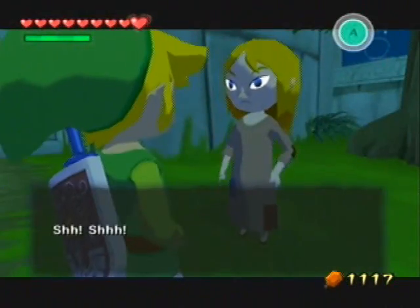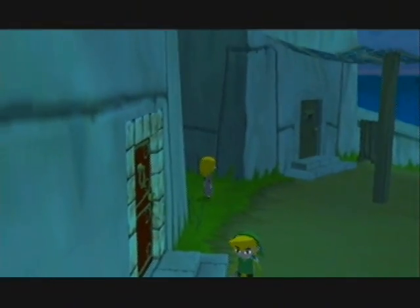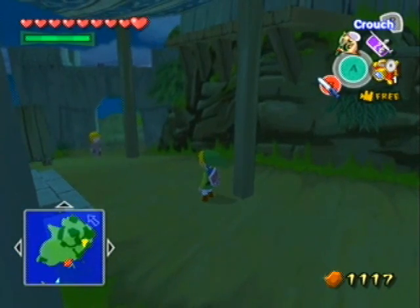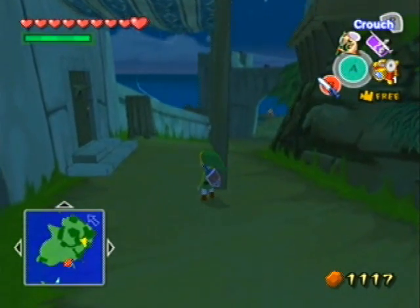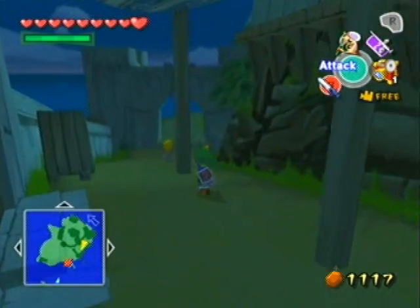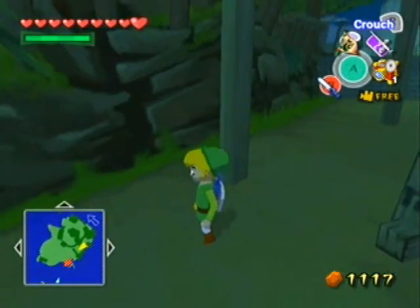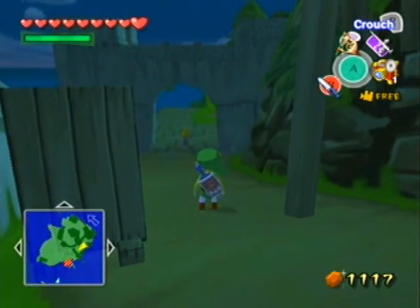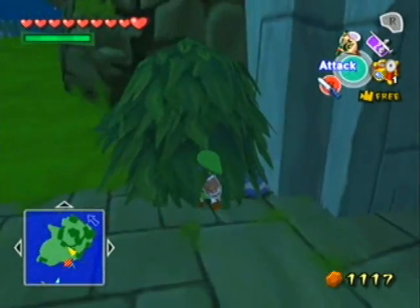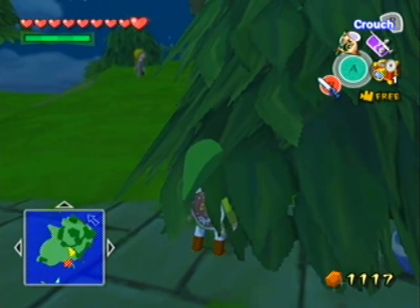Oh hey, it's this girl. I think I recognize you — you were in the Forsaken Fortress, that's right. But she doesn't seem to care about me right now. She's acting rather mysterious. Oh, hide — don't want her to see you. Actually, I don't think it matters if you hide behind any objects while following her like this. I think all that really matters is that you're a certain distance away from her. You can be in plain sight and she'll look back and just won't see you because you're so far away. Ain't no one gonna see me here, I'm completely camouflaged.